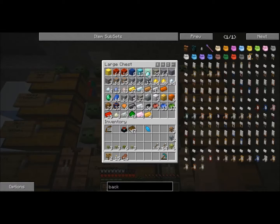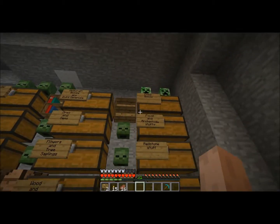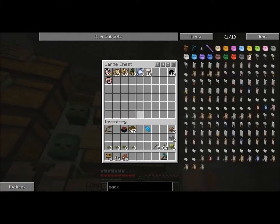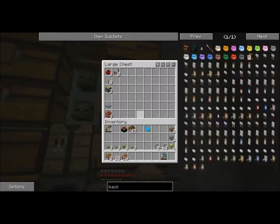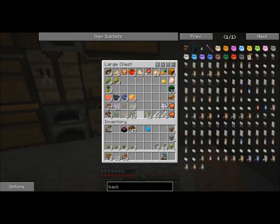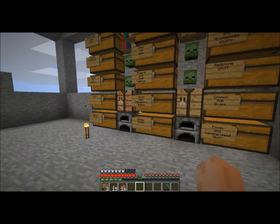Just look at the diamonds - a lot of diamonds! Just normal Minecraft blocks in there. Chisel blocks, this is fairly cool stuff. These make little dinosaur skeletons - that's pretty cool. A little bit of redstone stuff, common monster drops, and food.